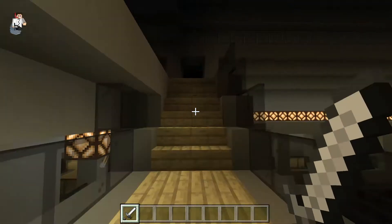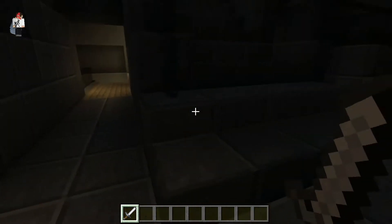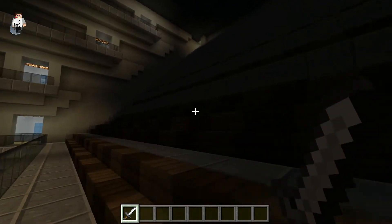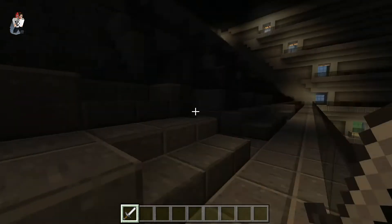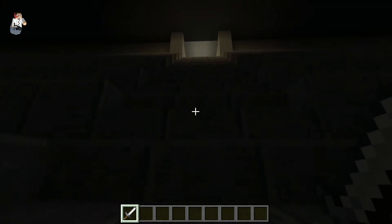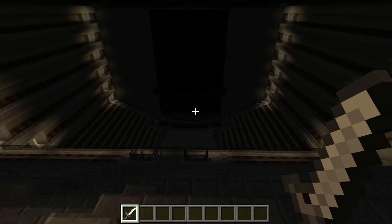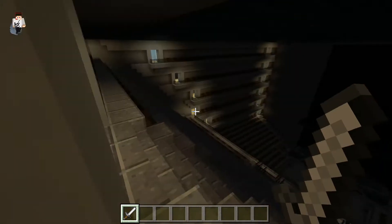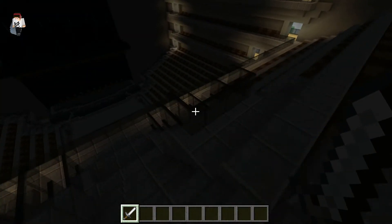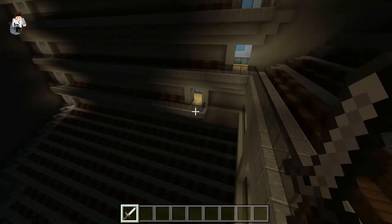This is the entrance to the nosebleeds. You enter from up here and go to the top floor, but you get some pretty cool views of the stage. And those are the nosebleed seats.